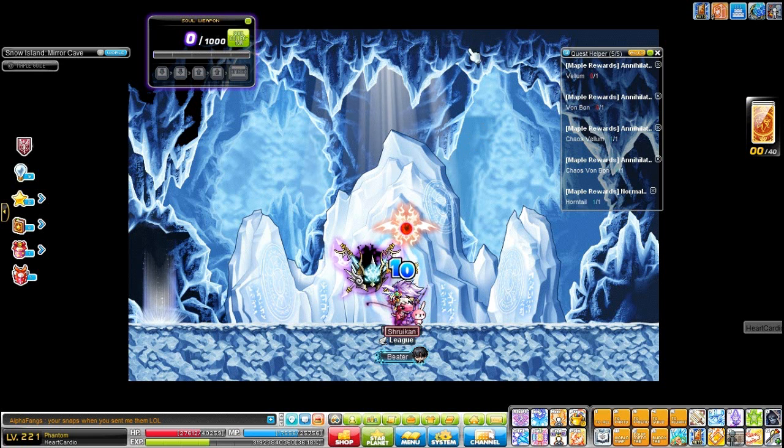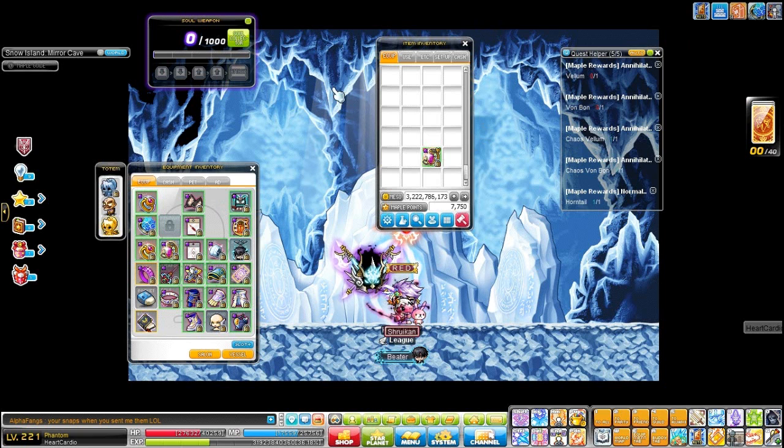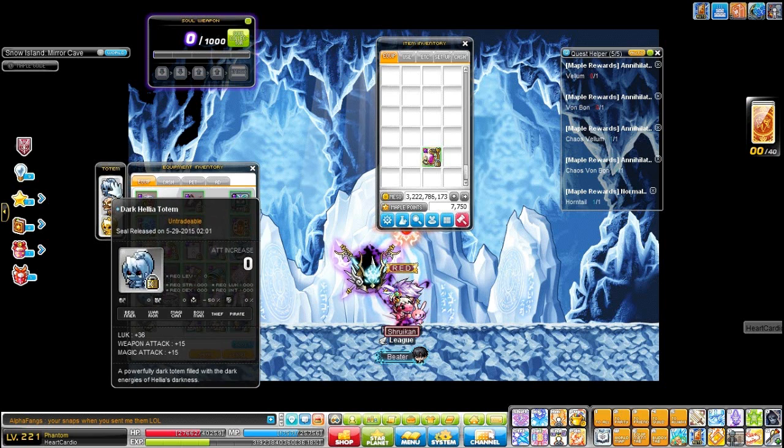Hey everyone, it's been a while since I made an equip video but now seems like a good time because I'm quitting this character and going to be a Shadower. So let's just dive into it — I'll show you my damage gear and then my drop gear on Heart Cardio. I don't think I'll ever play this character again, but I'm not going to sell my cane or my secondary. It took me 16 or so months to get here. Let's start with the damage gear and then drop gear.